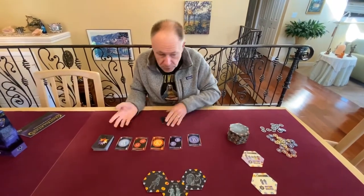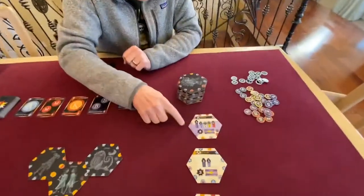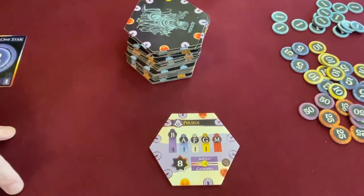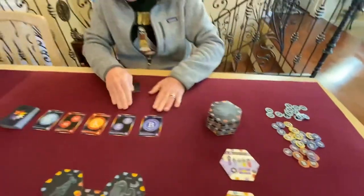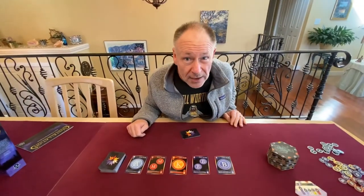These star cards will help you pay for, or form, a Constellation. For instance, if I want to form this Constellation, I'm going to need four B stars, an A star, an F star, a G star, and an M star. And if you take a look at this row, I've got some Bs, some Ms, and an A — I'll have to do a little bit more work, but that's how that goes.